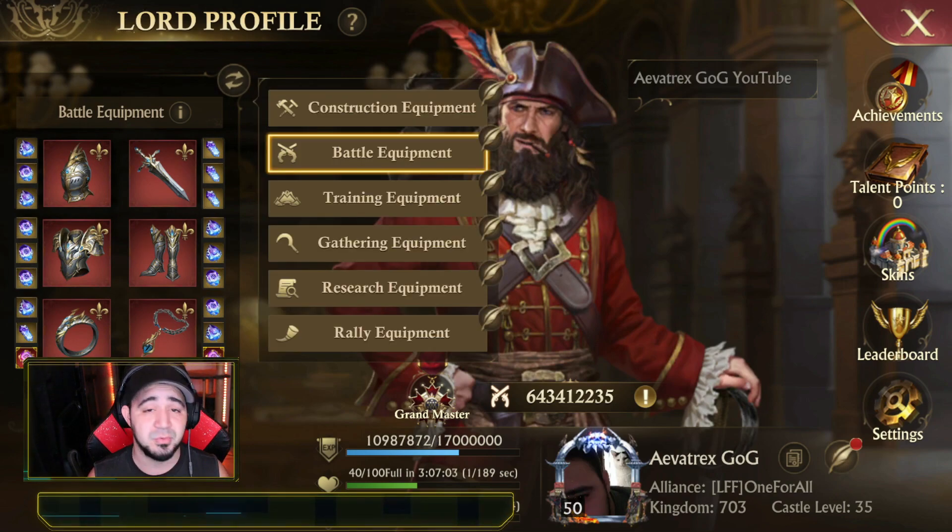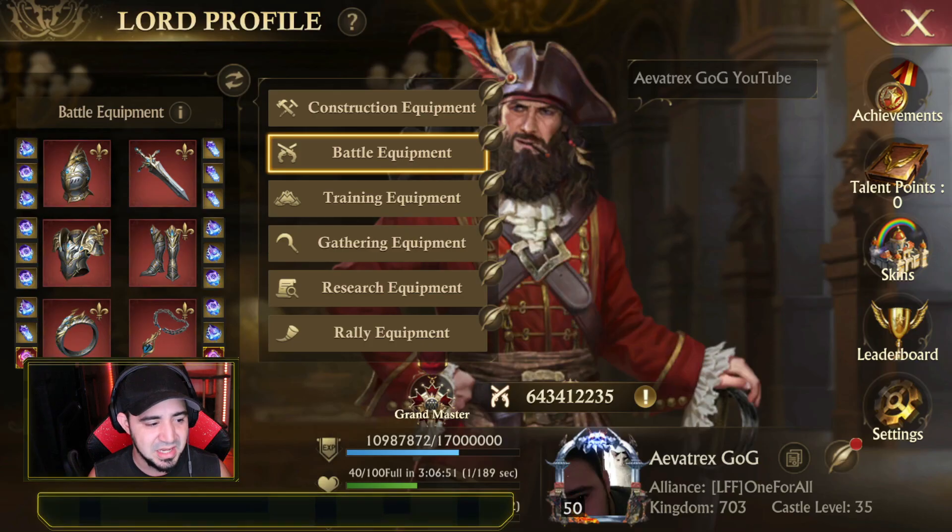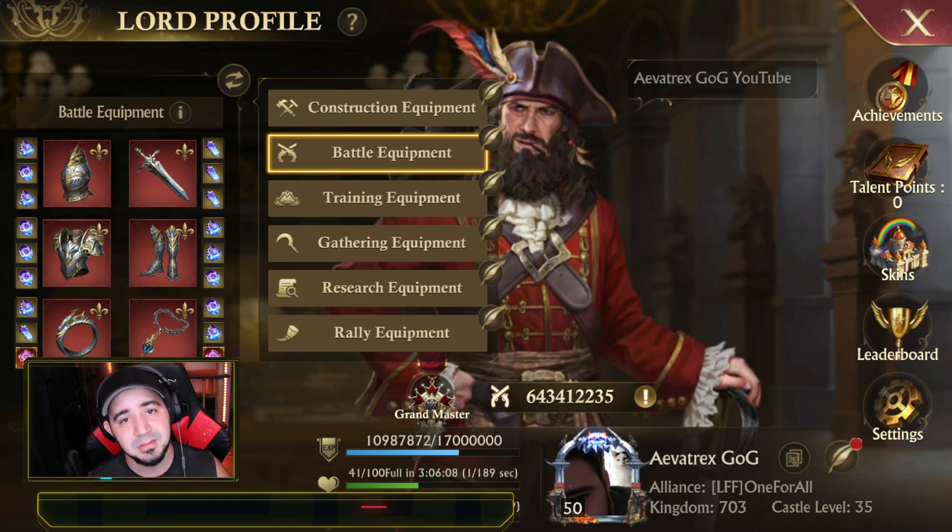I'd love to know what you guys think — with only five or six things you can even set, does having the names already there make it easier, or would you prefer the option to name them whatever you want? If it's personalized it would feel better, and in a game that gives you choices like uploading your profile picture, being this constrained is a little weird. Either way it's still a step in the right direction and better than the system we had before. Let me know in the comments, make sure you like and subscribe, and until later — bye!